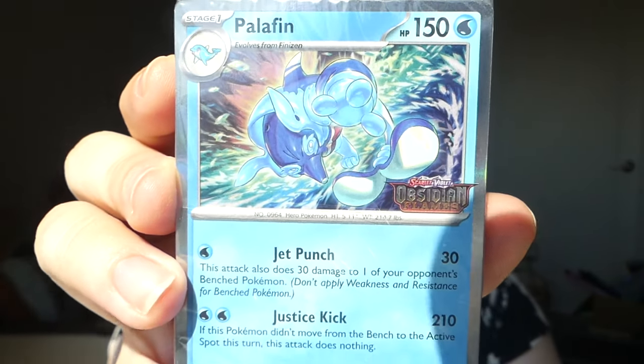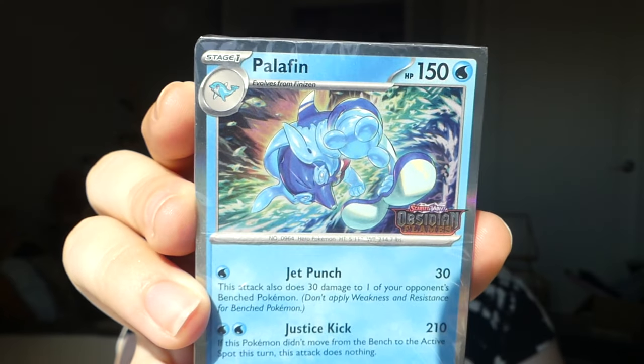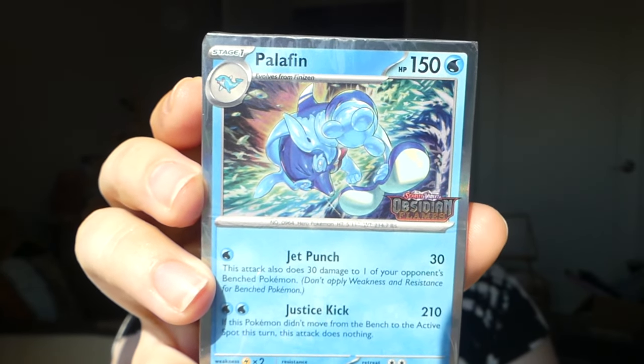We still have two more boxes and we have a chance at getting all the promos. Will we do it? Opening the next box — it's Palafin. You look kind of like a mix between a dog and a dolphin with those paws. I was never the biggest fan of this Pokémon, but I'm just happy it's a third different promo. I certainly love to see it.